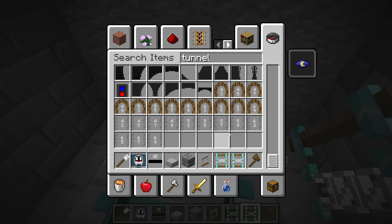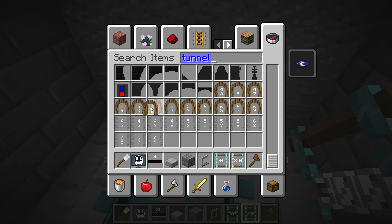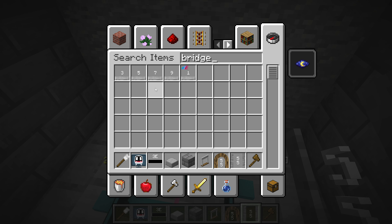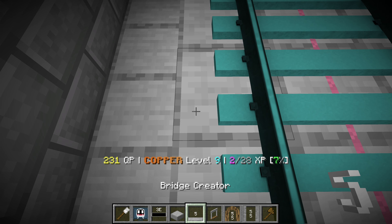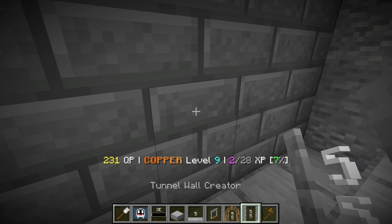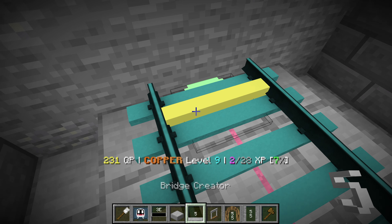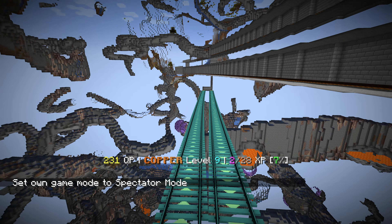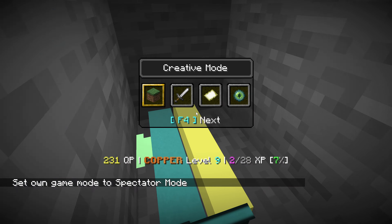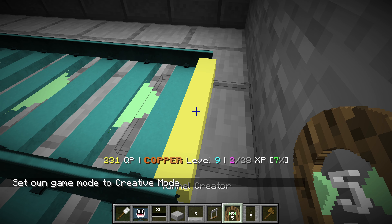Now we're going to use the tunnel creator. It's been a while since I used all of these, but I think we want the 5×5 tunnel — let's use the 5×5 just so there's no clipping involved. I want to select this block for the floor, this block for the walls, and apply them all together. I think the order is: wall, then bridge, then tunnel.